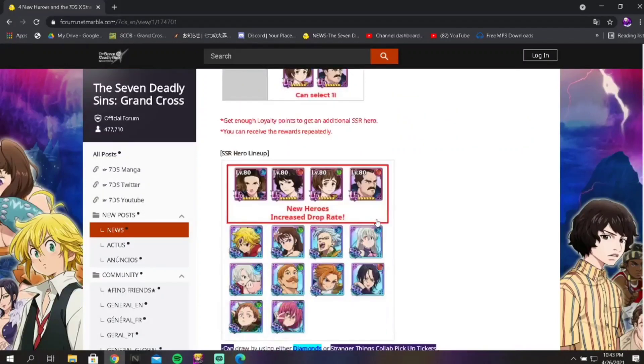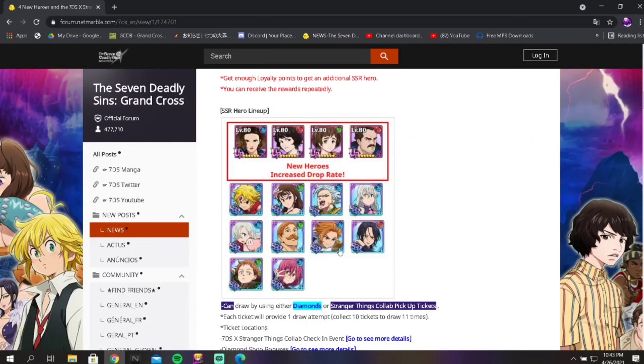Let's move on to the hero lineup. Like I said before, there's a very big difference between the Arthur from the last video and this one. He's blue now — they actually changed green Arthur to blue Arthur. I don't know why, but maybe it was too early to have green Arthur on another banner.